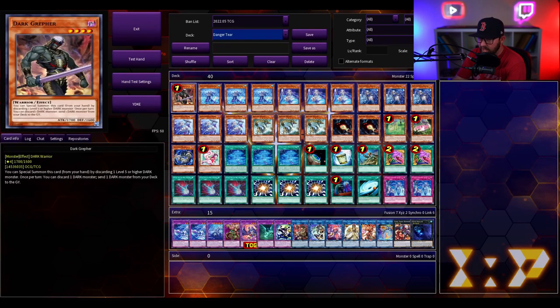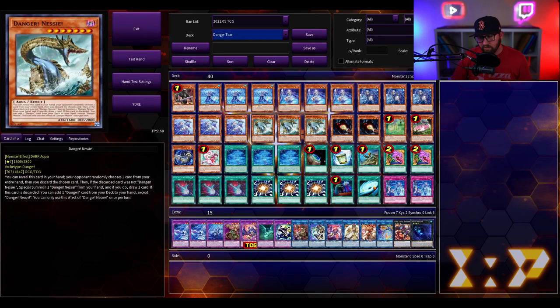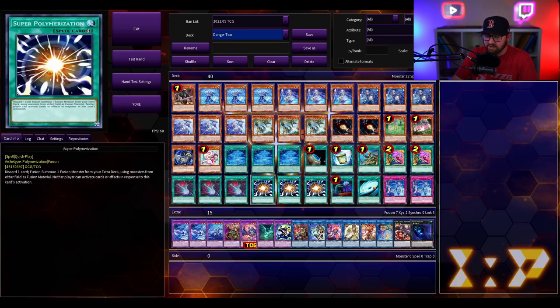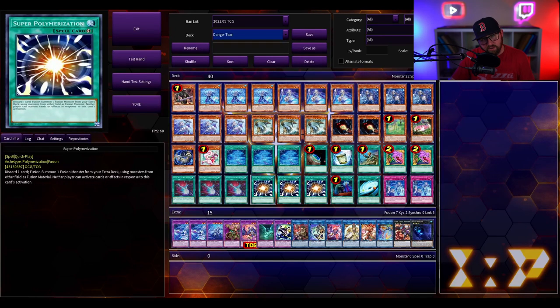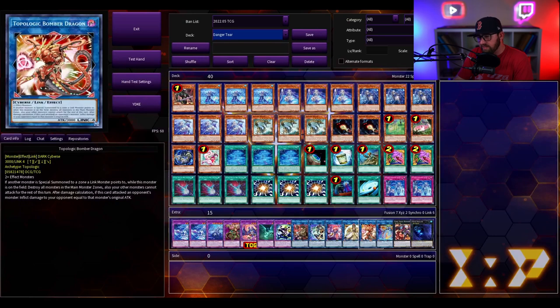We have three of all the Tier Limit monsters. We have the Greffer to combo with the Nessie. The Dangers are really insane because they help you trigger all your Tier Limits while also helping you link climb into something like Curious, which can enable more fusion plays or establish Fairy Tail Snow — one of the best cards in the game right now. We're playing board breakers like Dark Ruler and Super Poly. We also have Galaxy Cyclone for Mystic Mine as well as the Topologic Duo in the extra deck.